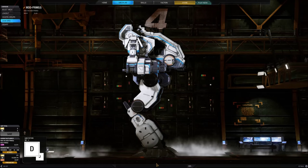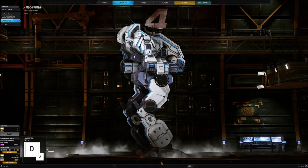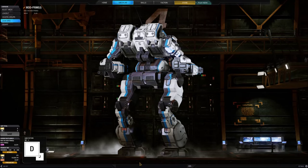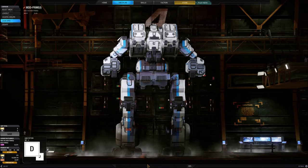In three of the first four configurations seen in the Inner Sphere, the Vulture maintained this concept, sporting mixes of torso-mounted missile racks and arm-mounted clusters of lasers, PPCs, or an autocannon. The C configuration, the only oddball of its day, sported twin gauss rifles for the same stand-off firepower and a concentrated and devastating direct-fire capability.